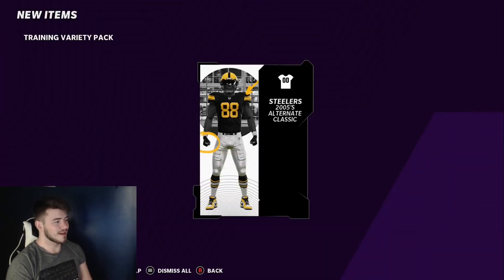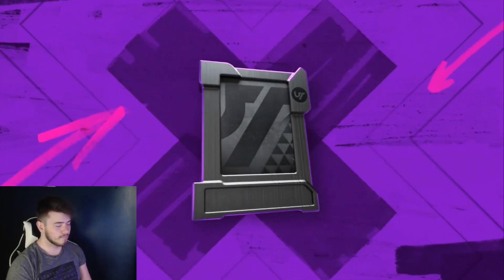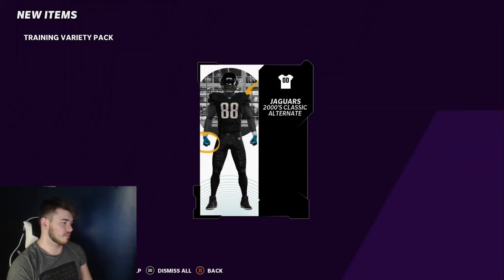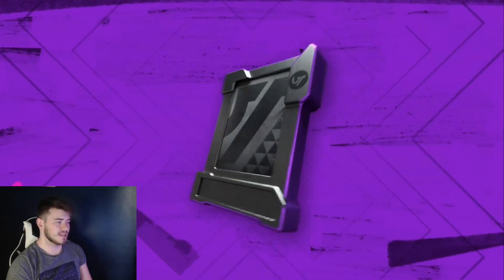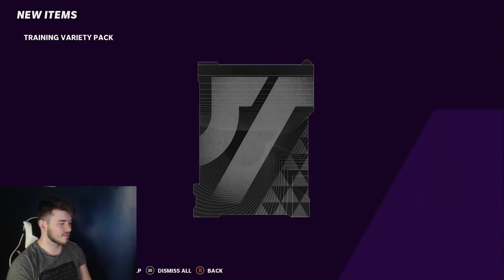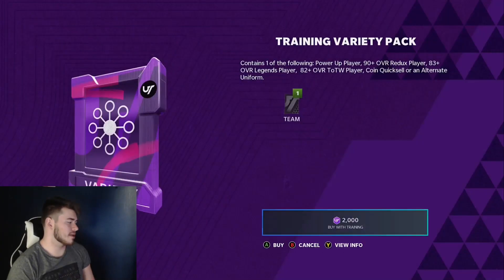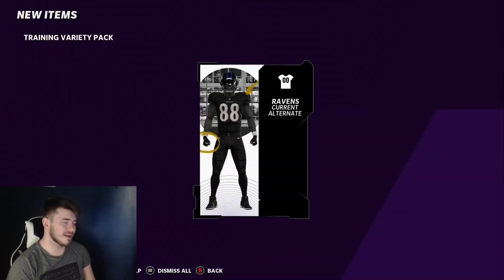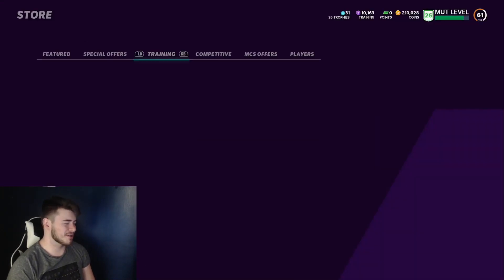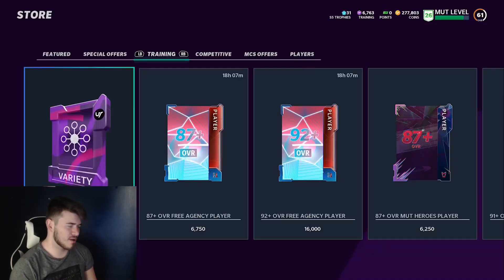We're still going to continue to roll these and see what we can get. We have 15,000 training left to roll, so let's really hope for the best. We get a uniform - anything after this is really profit. I'm just going to keep quick-selling anything back that isn't too crazy. Most of these uniforms and stuff I'll probably just quick sell back; there's no point to really go back and sell them.